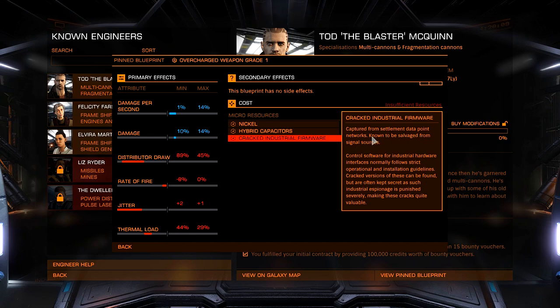It says: Captured from Settlement Data Point Networks, and known to be salvaged from Signal Sources. I've probably been in 40 or 50 Signal Sources that would be likely to have this type of data and I haven't seen it — it's just something mythical, like unicorns. What I haven't tried is capturing it from a Settlement Data Point Network, and that's what we're going to do today.